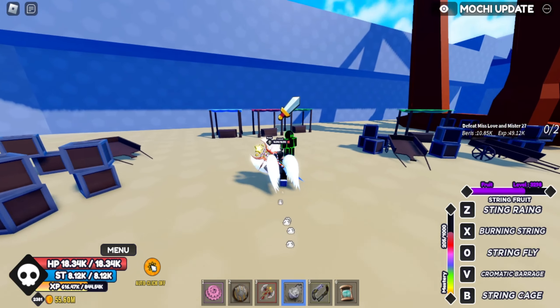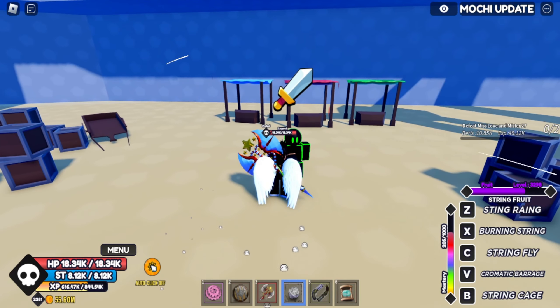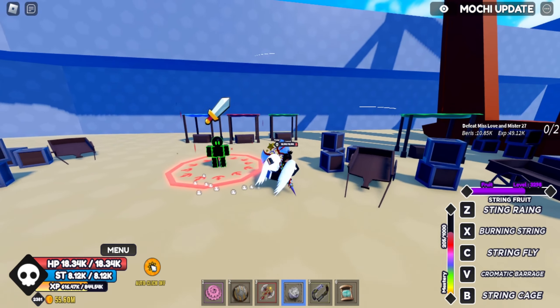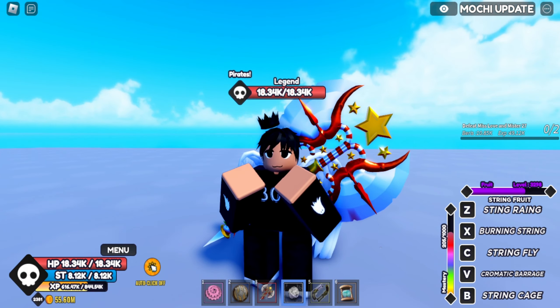The NPC is right here and you can upgrade your swords. You can upgrade your damage, your tag speed, and seastone. It's not that expensive — it's only 125. I hope this video helped you, goodbye.